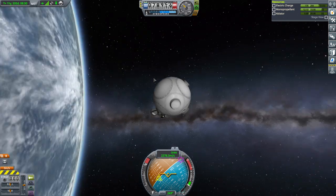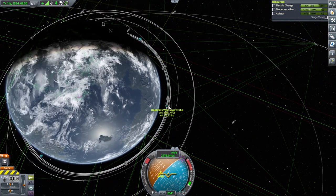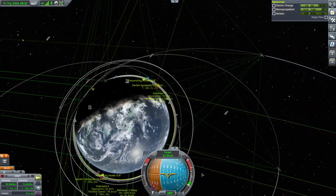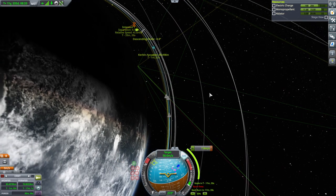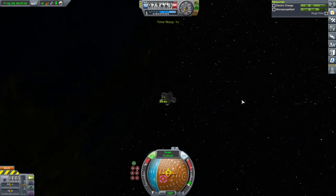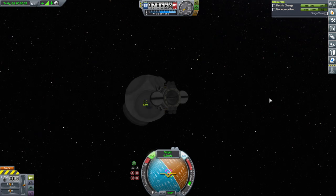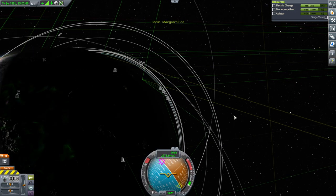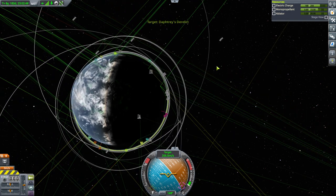We'll worry about the rendezvous after we grab Megan's pod. We can set it up — we're not too far away. It's going to be tough trying to get underneath the other mission. Let's switch back to the Megan's pod deal. Weak signal, but a signal. That's another sphere for us. I still want to control from the claw. We'll try and meet up with Daftree's Derelict, which is ahead of us — we want to catch up, which means going into a lower orbit.